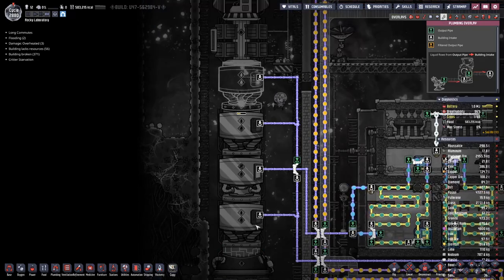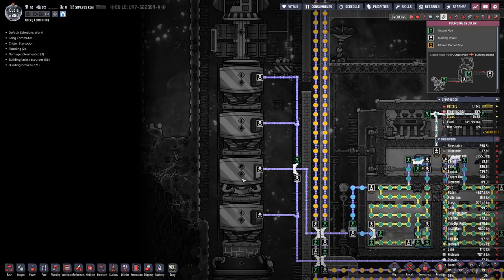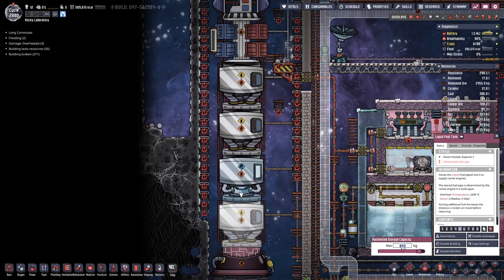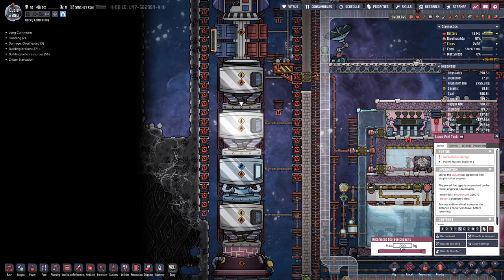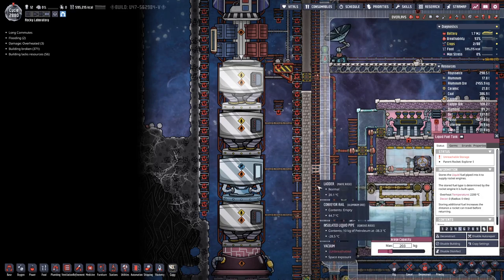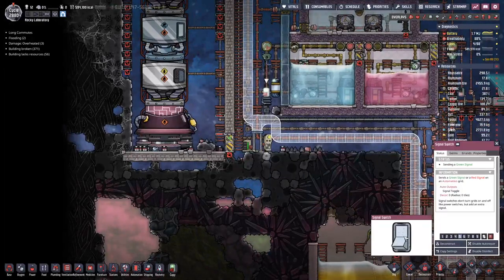Now let's put in this third fuel tank. So we have three fuel tanks for liquid hydrogen and one for liquid oxygen. We set the fuel target to 2,003 kilograms as mentioned. These tanks can only take 900 each, so we will have two tanks completely filled, bringing us to 1,800 kilograms. That means on the third one we just need 203 kilograms. Hopefully the calculations are correct — let's start pumping.